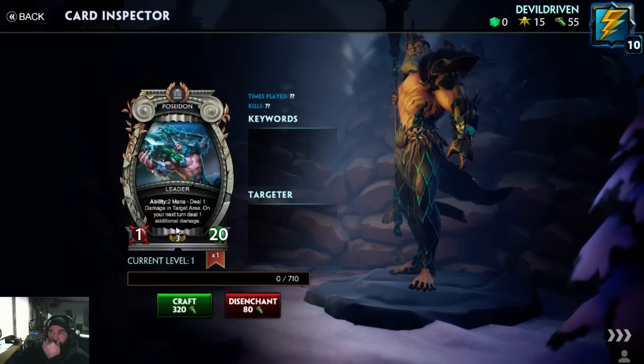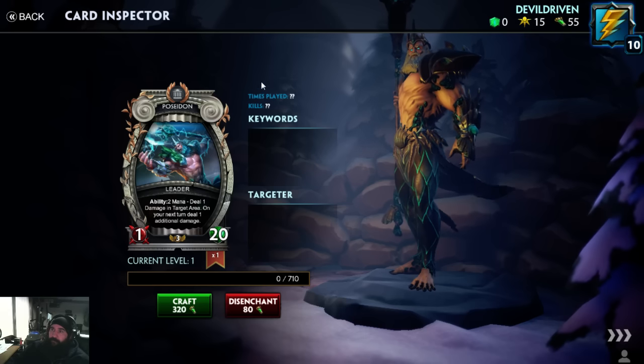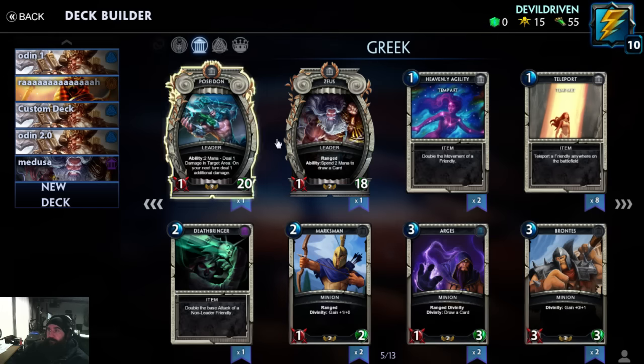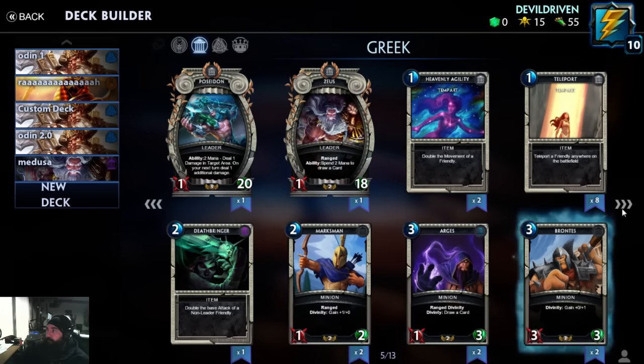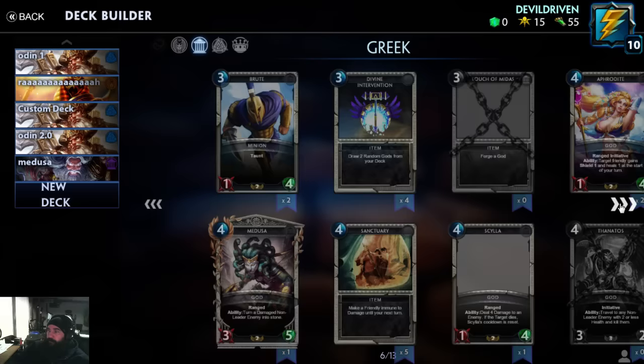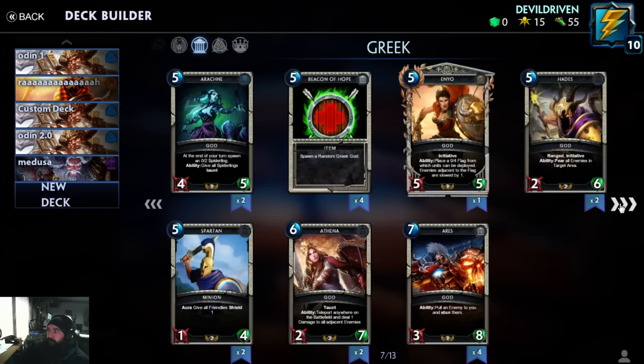Poseidon's ability: two mana, deal one damage to a targeted area; on your next turn deal one additional damage. That's pretty cool — he looks awesome. We got a lot of stuff. They need an all-dust button; you have to go through each one that you have duplicates of and disenchant them.